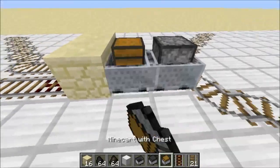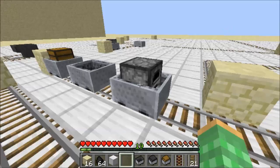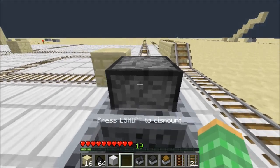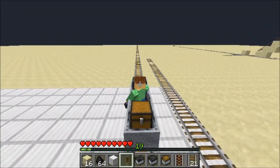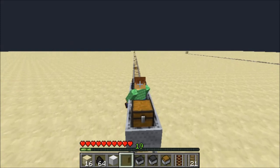Yet furnace minecarts are able to stay connected to other minecarts while taking them down a diagonal set of rails. Using this, you can push the furnace minecart into the other ones and then hop into it, continually sending it off in that direction by using the use button on it. This allows you to continually power the furnace minecart and it will pull along the other minecarts.